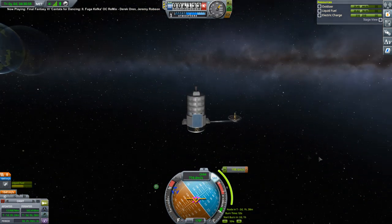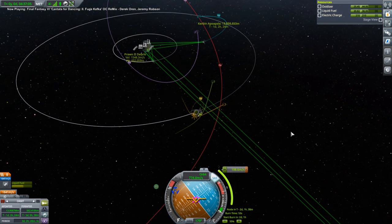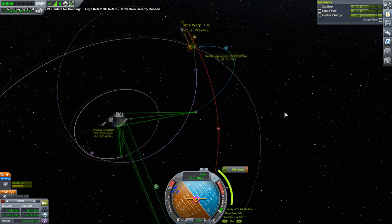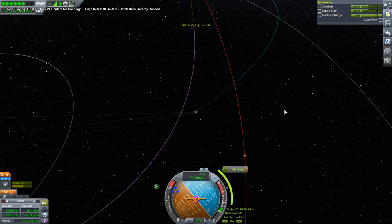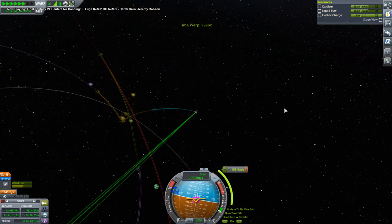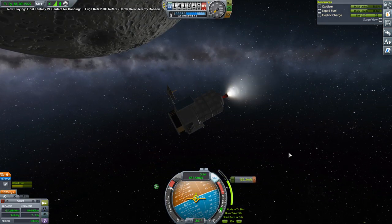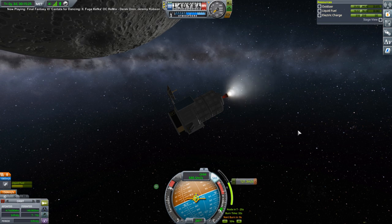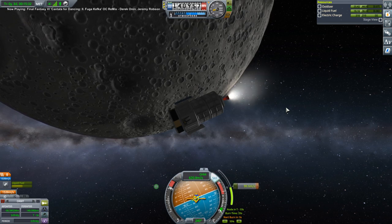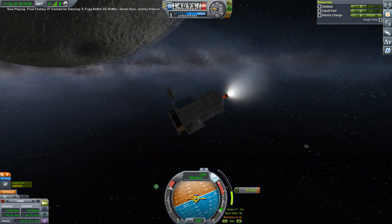I'm not big on milking science myself. I like to just go in steady stages, improving my systems gradually, rather than trying to get every science point every time. So we have one commsat around Minmus, one around the moon, and one in Kerbin-synchronous orbit — and that's what we'll go with. But they don't have Duna-level antennae; they're just facilitating Kerbin-SOI communications right now.